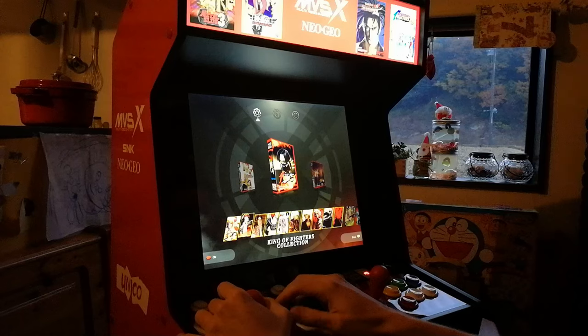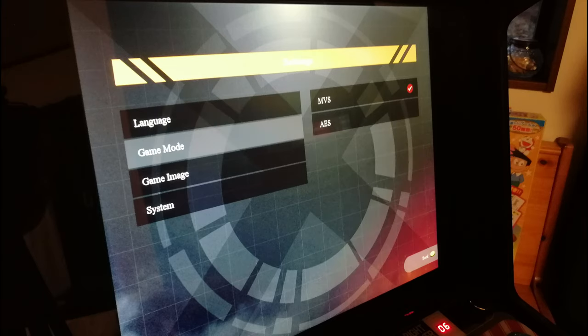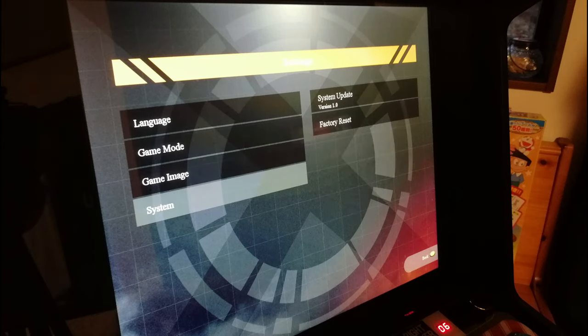This icon at the top opens the settings screen. We can choose our language — English, Japanese, Korean, etc. We can select either the arcade or console version of the game. In the game image section, we can select either pixels, scanline, painty filter, or a mix. At the bottom, we can update system or factory reset.